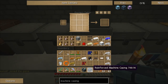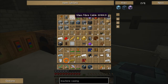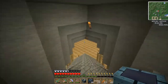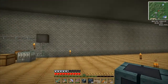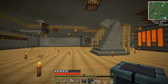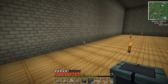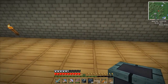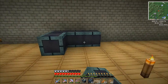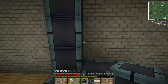Alright, 36 reinforced machine casings done! Let's grab some glass fiber cable and head downstairs to set the blast furnace up. I believe we only need to input power on one side, which is certainly what I'm hoping. This is going to be a three by four build — yeah, three by three, three by four high. That should do it.